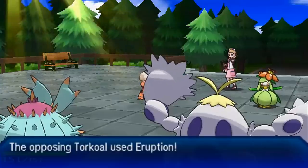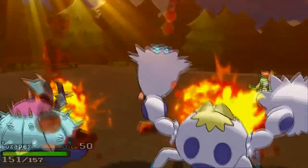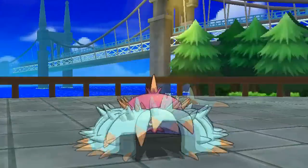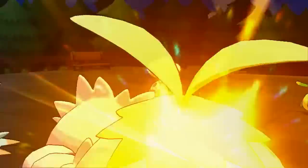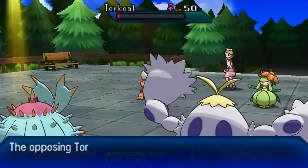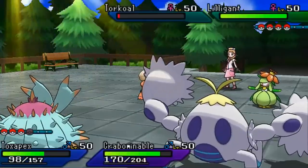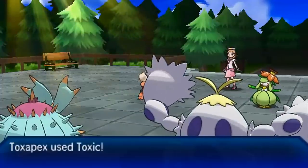My opponent tries to go for After You and then Eruption — Chlorophyll makes Lilligant really fast, and then After You would make Torkoal get a speed boost. However, my After You is greater than yours. I go for Focus Punch, go for my own After You, and it all comes down to whether Crabominable can one-shot Torkoal with a Life Orb, Iron Fist-boosted Focus Punch. Torkoal survives, which is really unfortunate. Prankster After You is greater than Chlorophyll After You.